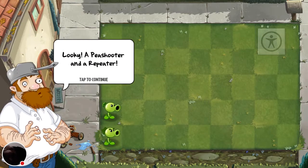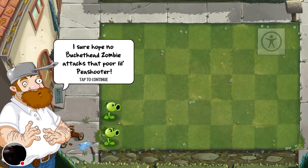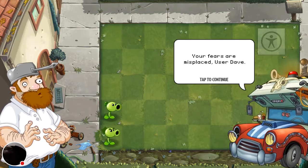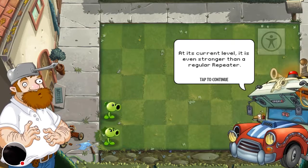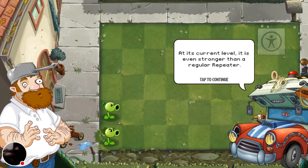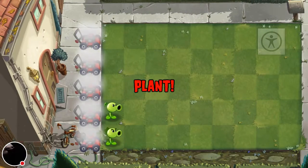Looky, a pea shooter and a repeater! I sure hope no bucket head zombie attacks that poor little peashooter. Your fears are misplaced - that peashooter is at max level, it packs a considerable punch, and at its current level it's even stronger than a regular repeater. Observe. Wow, that's cool. I don't know if I believe you.